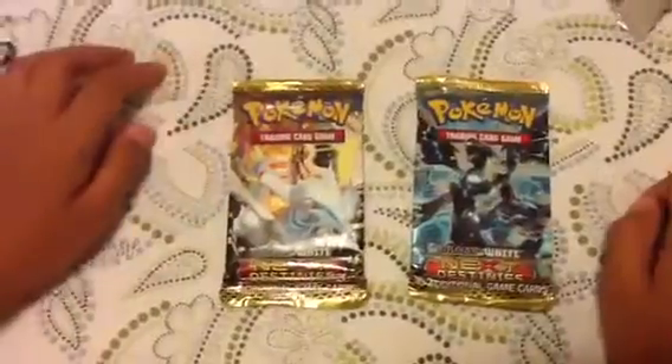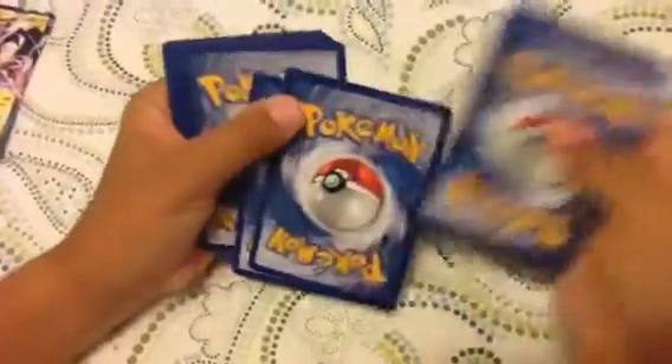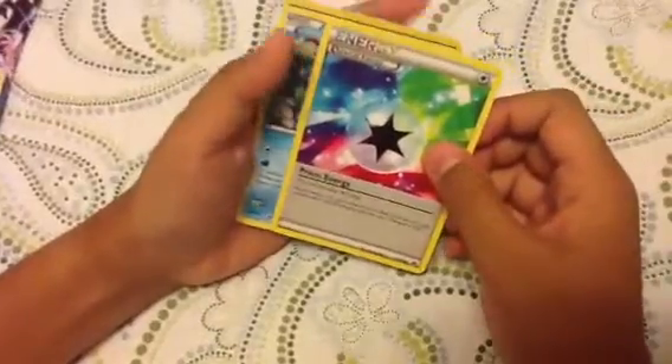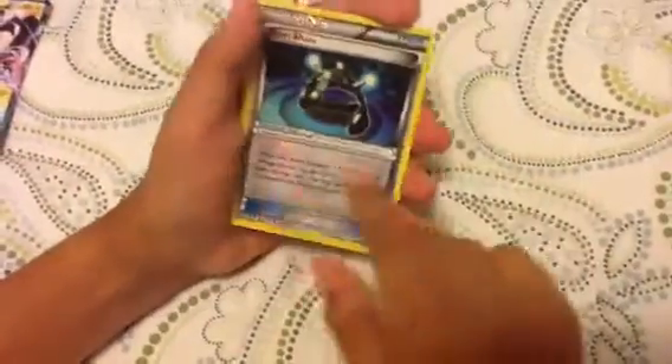Which one should I pick first? Next Destinies — eenie meenie manie moe. I'm hoping to get an EX at least. We got a Sneasel, Pikachu — oh, I like the Sky Bridge there — Gallade, Bronzor, Ferroseed, Cryogonal. Oh, that's nice — Prism Energy, Special Energy, Prism Energy, Basculin, EXP Share — that's nice — and a Vullaby rare. Always good to have at least a rare pack.